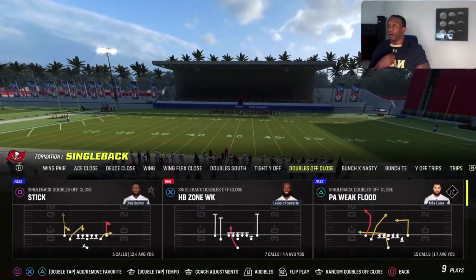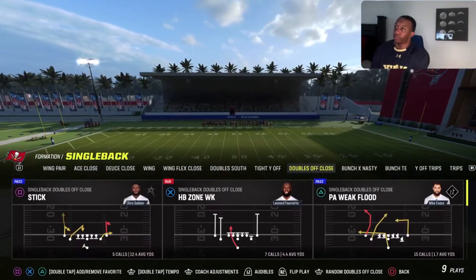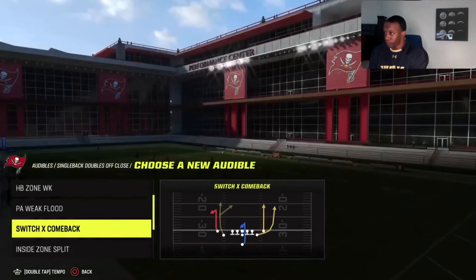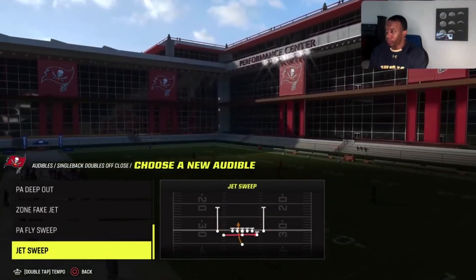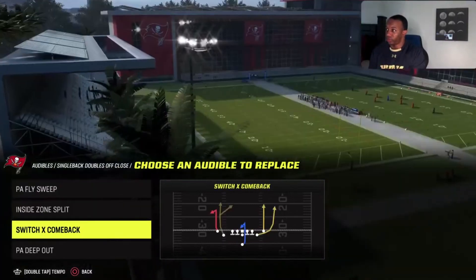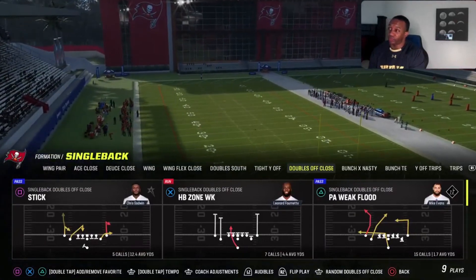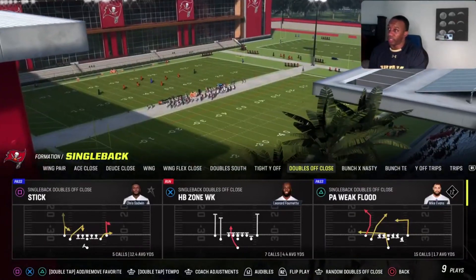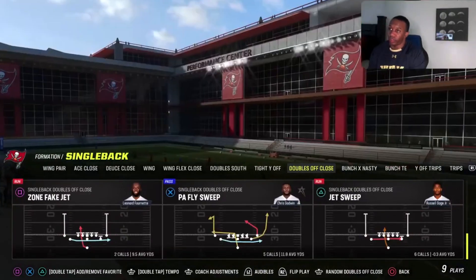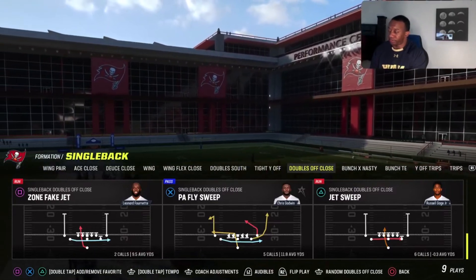Today I'm going to take you through a doubles off close mini scheme out of the Rams playbook. This is the Rams playbook doubles off close formation. For audibles I go PA fly sweep, inside zone split, switch comeback, X comeback, and PA deep out. I'll also run stick if I have a master or wide receiver apprentice in a slot, and I'll also run zone fake jet and jet sweep — both pretty good, obviously they set up my main play, PA fly sweep.